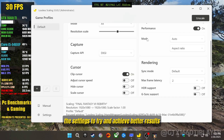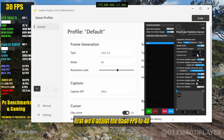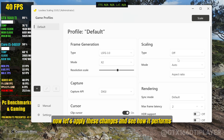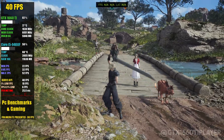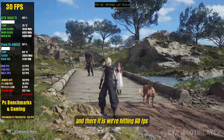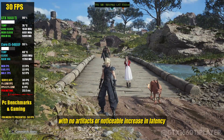Let's tweak the settings to try and achieve better results. First, we'll adjust the base FPS to 40 and set the Frame Generation mode to X2. For the Scale Type, I'll leave it off this time. Now let's apply these changes and see how it performs. Let's give it a few seconds for the frame generation to stabilize, and there it is.